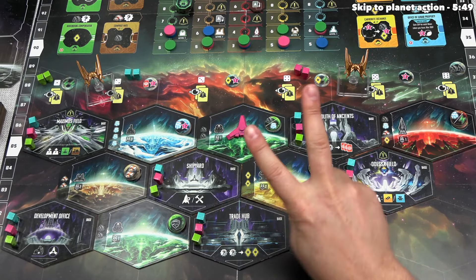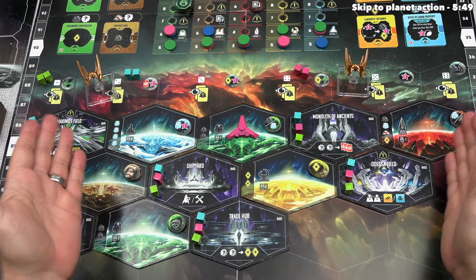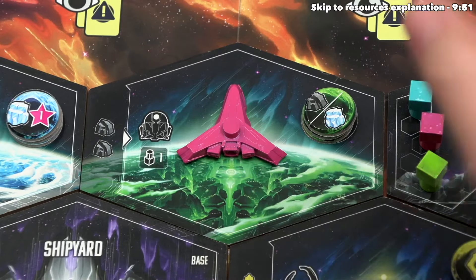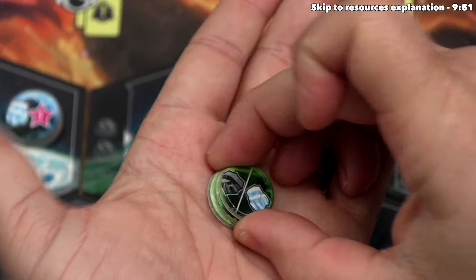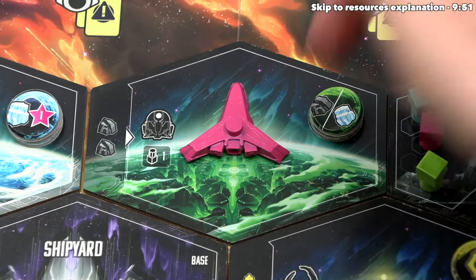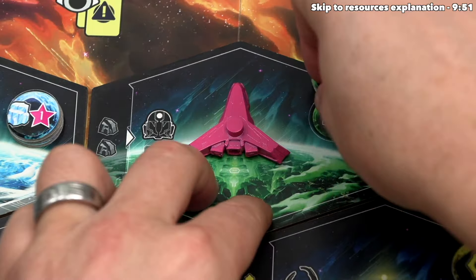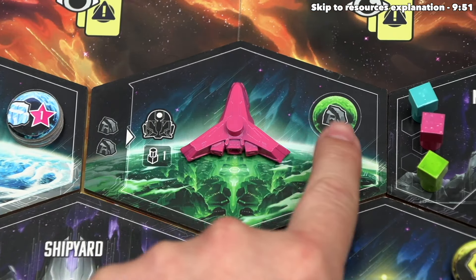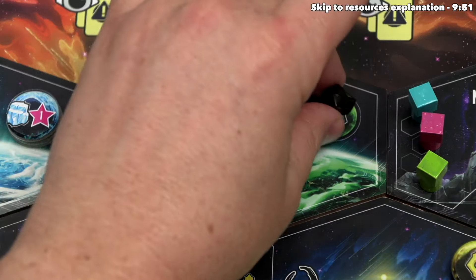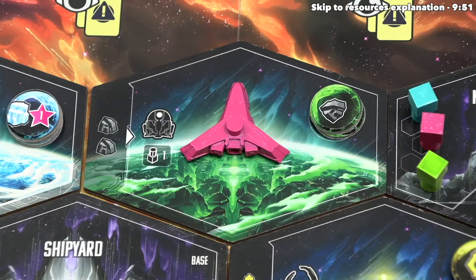After placing the ship, we move to the second step: performing the action indicated by the spot we launched onto. This is a planet. Planets always start the game with three moon tokens placed on top, specifically matching the color of that planet. The only action you can do on a planet is take the top moon token, which reveals another one underneath. If there are no moon tokens on the planet, you instead take one resource indicated — in this case, nanocarbon from the supply.